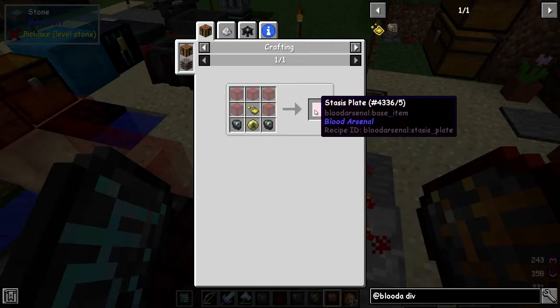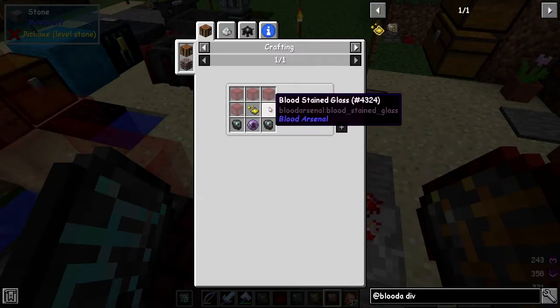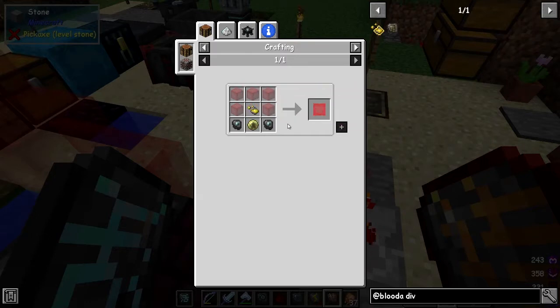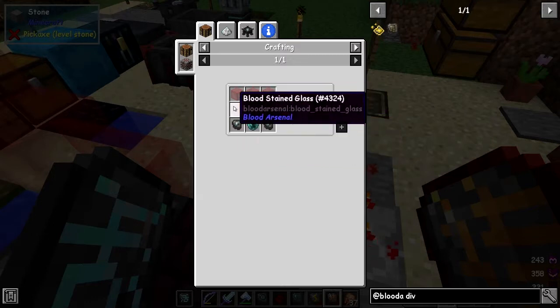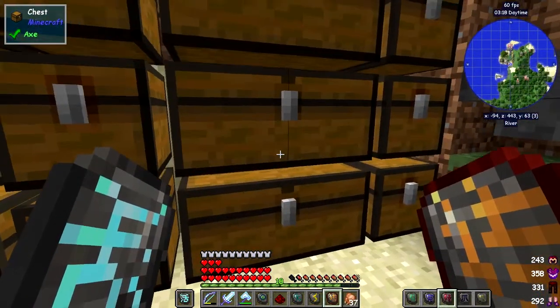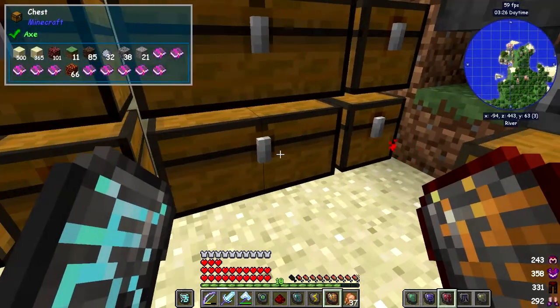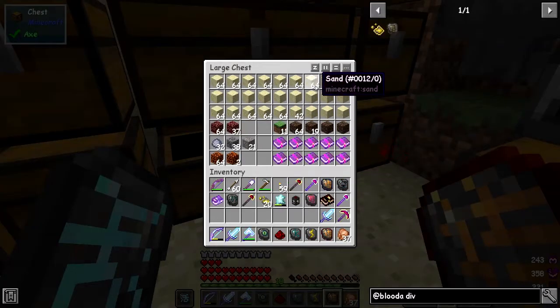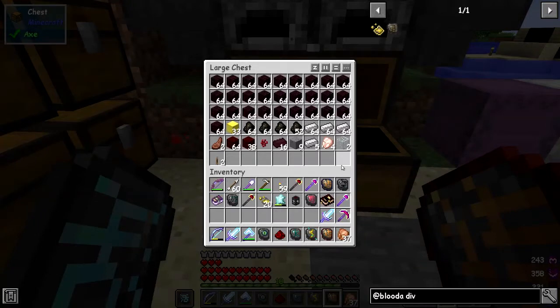Let's go and make some status plates. We need five bloodstained glass, ten imbued slates, and a lightning reagent. I'm only going to make one or two of these. I've got some sand that I'll cook up into glass - I might have some glass already. No glass there, maybe there's some on the other side.